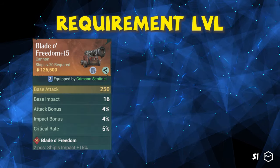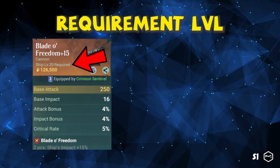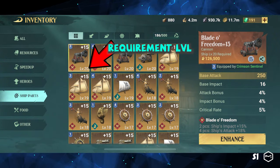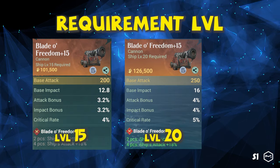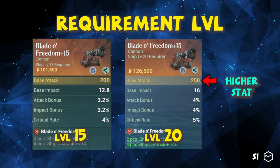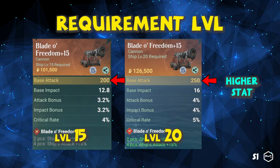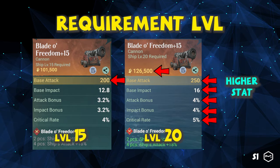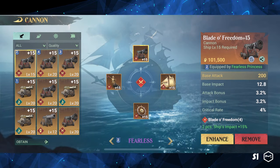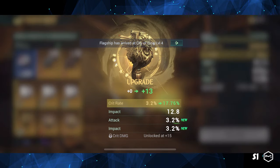Furthermore, every part has a requirement level, and we cannot upgrade this level because it is fixed. It is displayed at the bottom right of the part, and our ship level must meet the requirements for its use. The higher requirement level part provides better stats. For example, a level 20 cannon provides 250 base attacks while a level 15 provides 200. It gives a significant boost to our fleet and CP. Therefore, we must replace the ship part when we receive a better one. We can consume the old one when enhancing the new part.